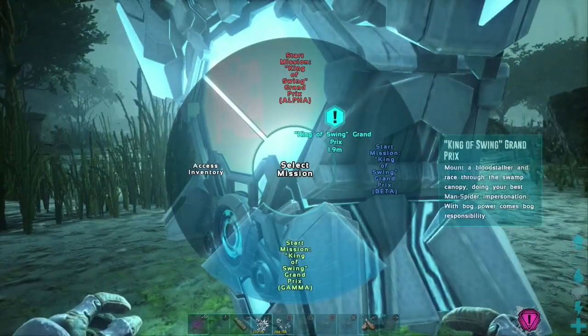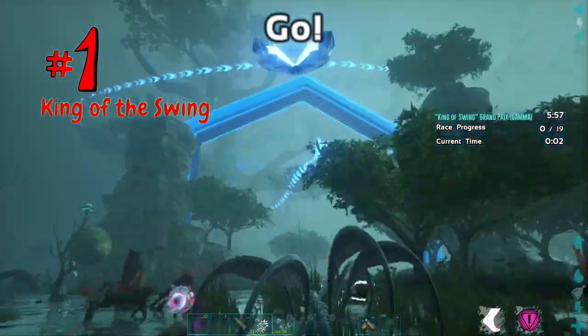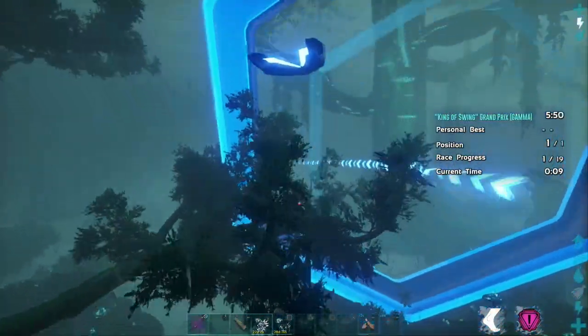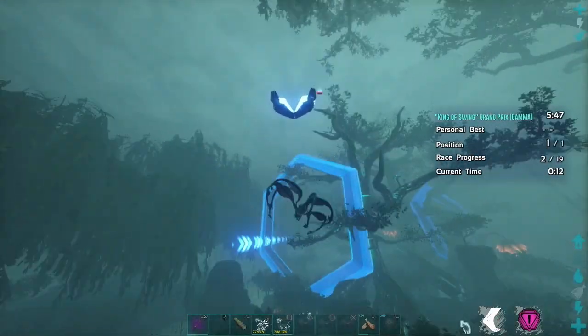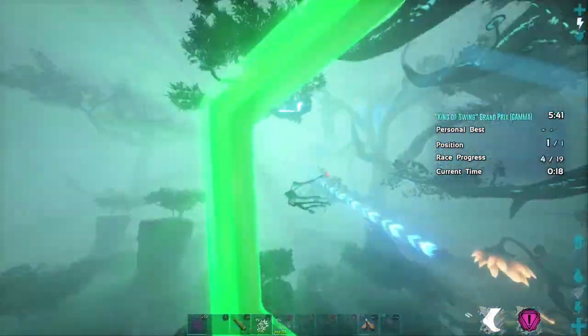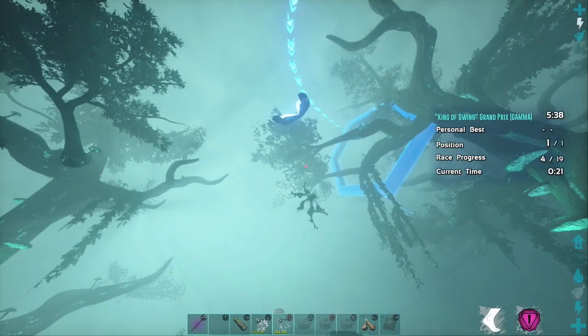The last mission in the Bog Biome that I absolutely had to show you guys is, of course, my favorite — King of the Swing. This is the first race mission that I really enjoyed from beginning to end. The goal is to swing your way through all of these floating rings before the timer runs out. This race really puts the Bloodstalkers to good use and lets you swing freely through the treetops. It's going to put all of your web skills to the test.